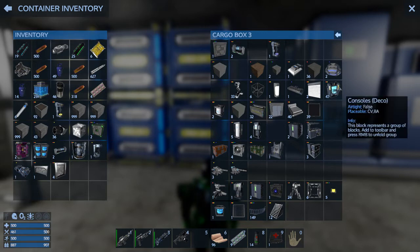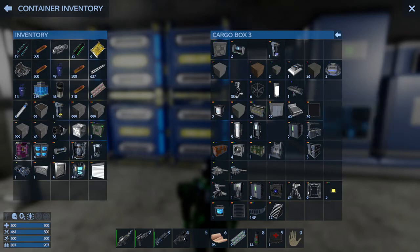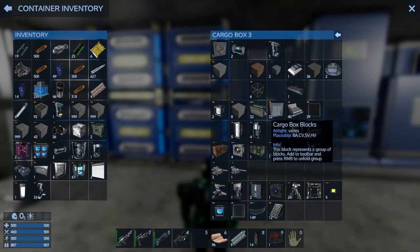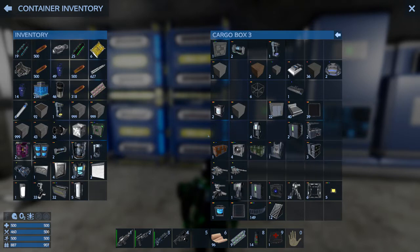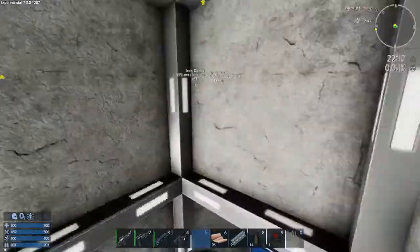We'll grab the hanger doors, the armored doors. I want some deco, maybe a shutter door. I'm going to need lights. We'll get the tech deco, cargo blocks, automatic door blocks for inside. I've got the armored blocks. The O2 station. Let's go upstairs and put these in the SV, turn my jetpack on, and then we can just head up there and start putting this together. I'm kind of excited.